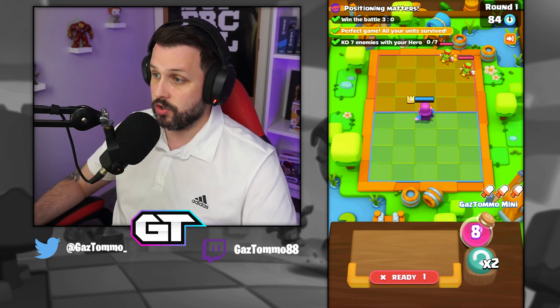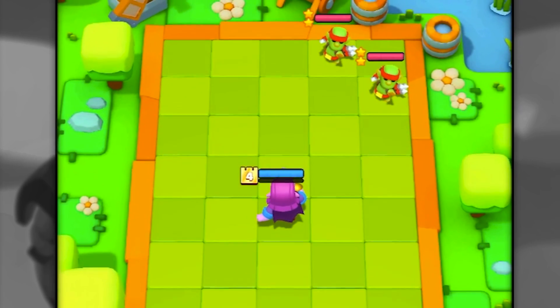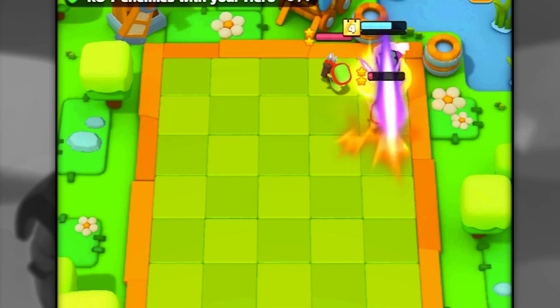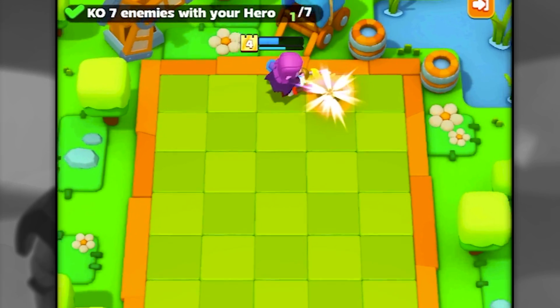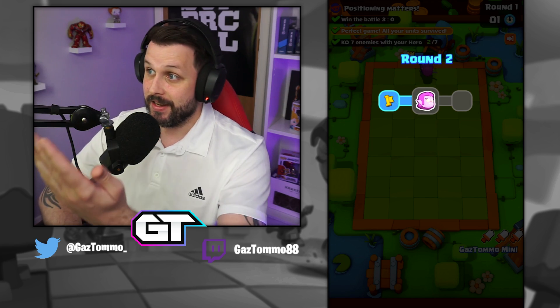For the first round, just place your Countess in the middle and leave her there by herself. A level four Countess will take out those spear goblins without dying, no problem. Your hero knocks out two units easy - the teleporting round deals with both spear goblins and you haven't lost a unit yet.